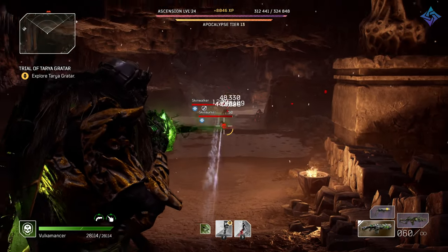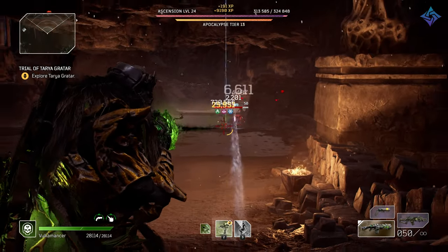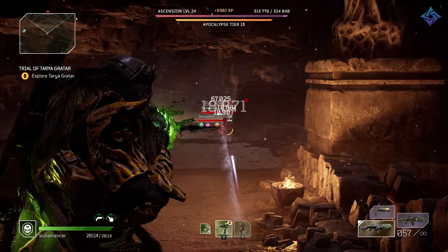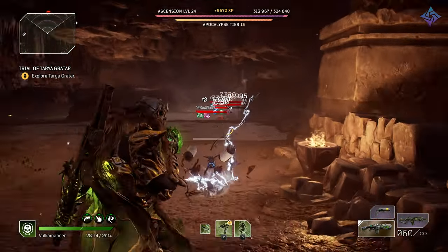If you die while you're in the catacombs — which is what this trove is called — you'll be placed back at the crossroads like usual. And this route will close, and you will not be able to access it again until you go through and complete the trials another time.